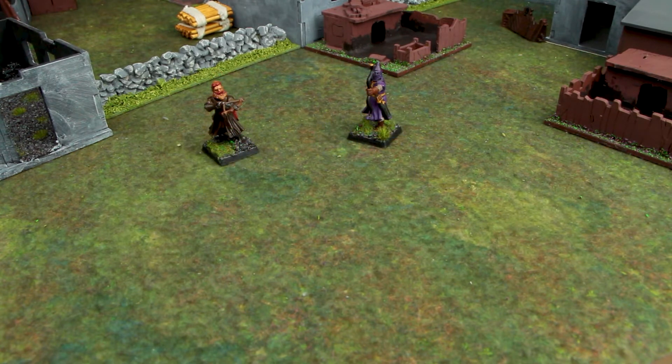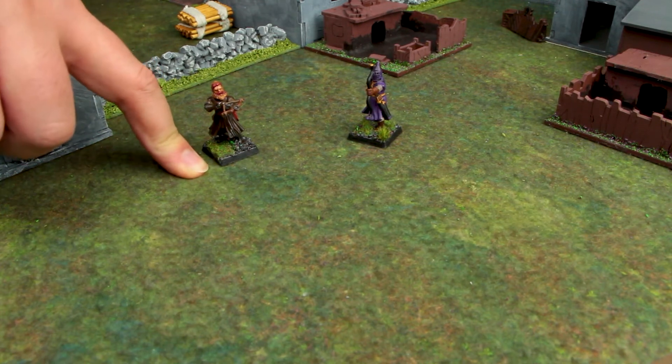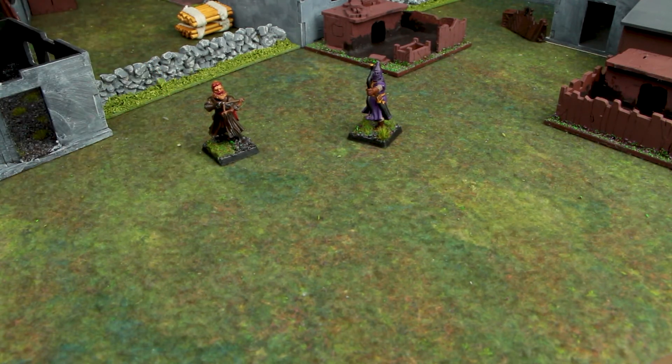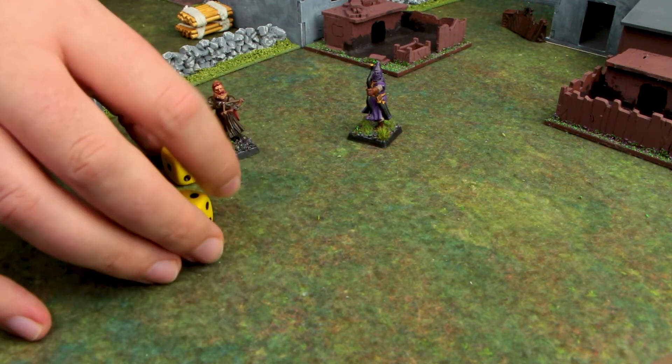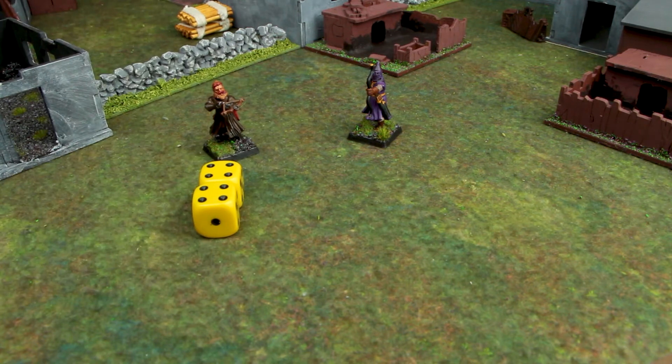Next we come to experience and skills. I have a skill for this model because I rolled a 2 on the injuries. They get an 8 which gives them Danger Dodger, which adds a plus 1 inch when diving for cover or using a fight or flight reaction.